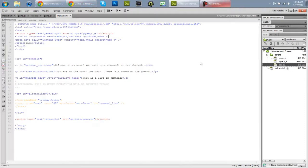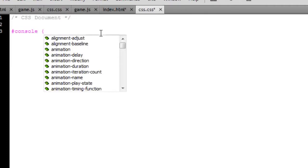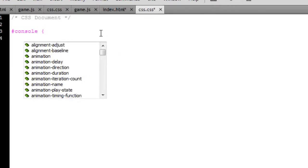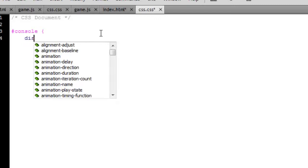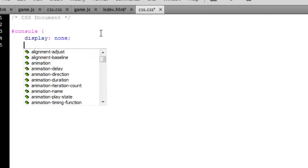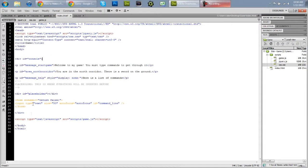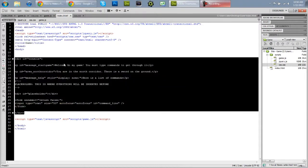Now we're going to go to our CSS file and for now we're going to say console, display: none — so that this section is hidden from this point on up.